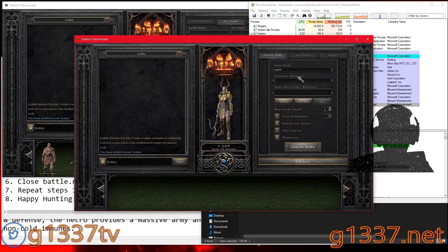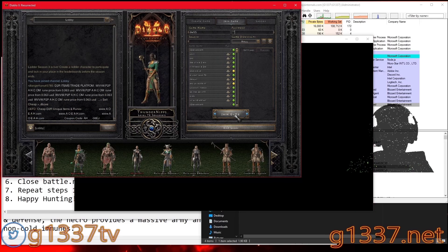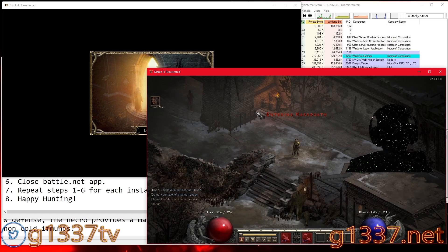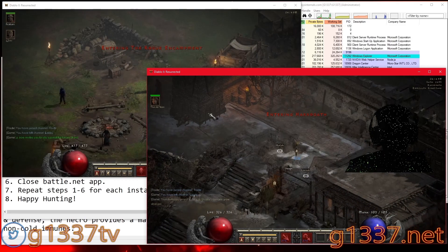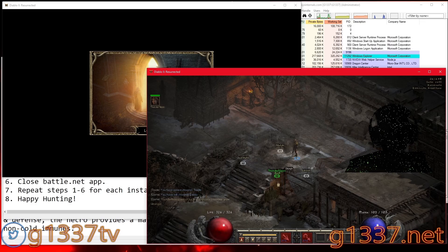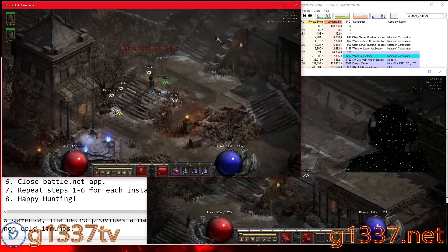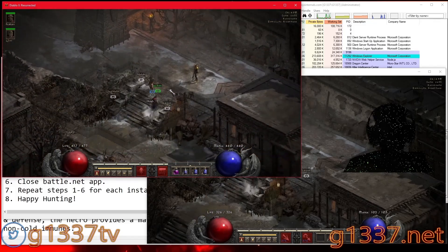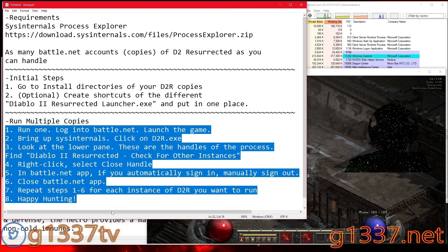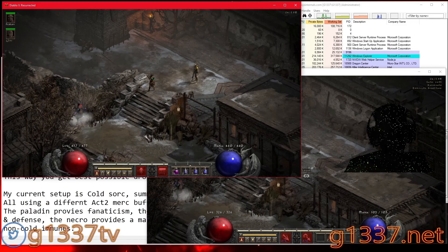Then you can create a game with one account and have the other one join it. Both end up in the same game, as you can see. So yeah, that's basically it — just repeat that process for each instance you want, up to however many accounts you have, and that's all you have to do.